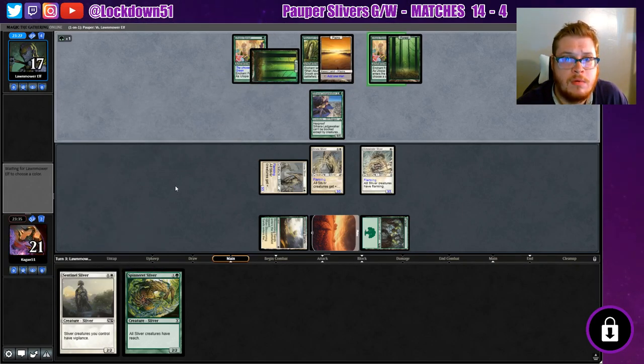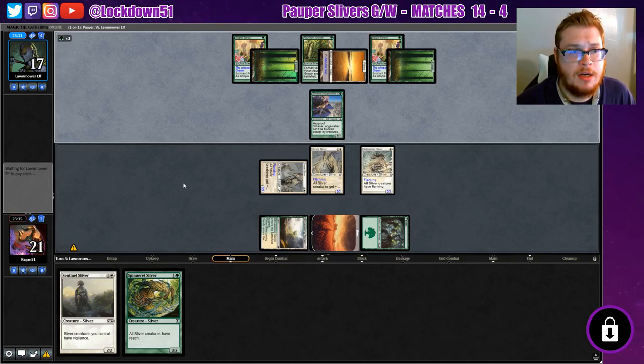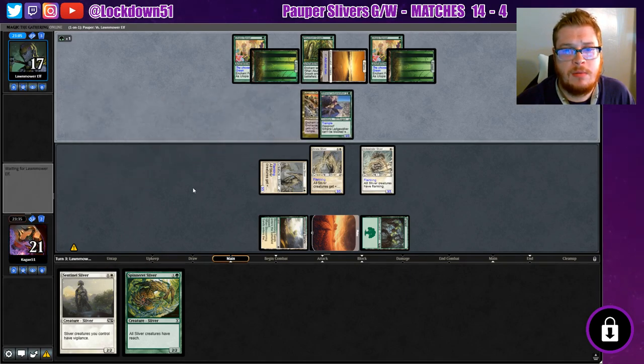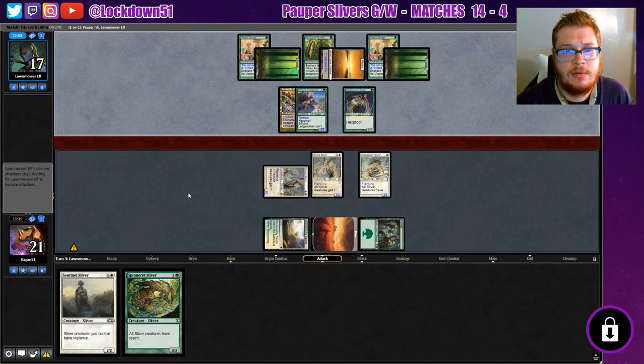They've got the ramp for days. Unfortunately our sideboard is not super well made for Bogles - we can destroy some of their enchantments but it's not too strong, we don't have any Edict effects. Oh, Armadillo Cloak - that's nasty. All right, they're sure to start getting some life gain, which isn't good.